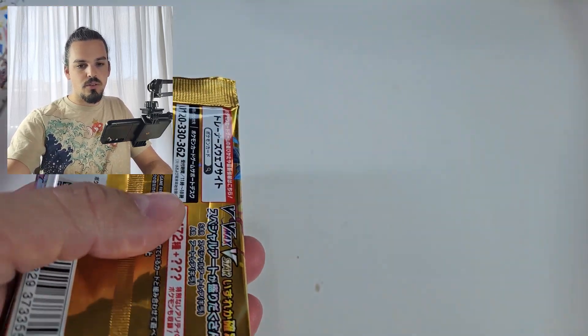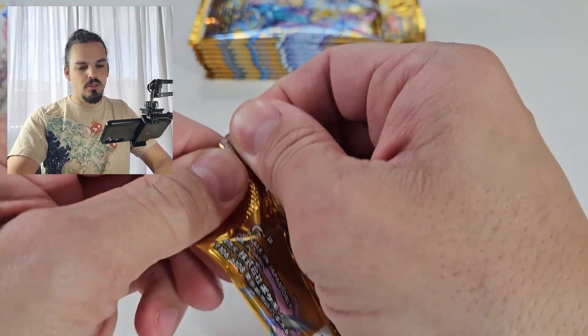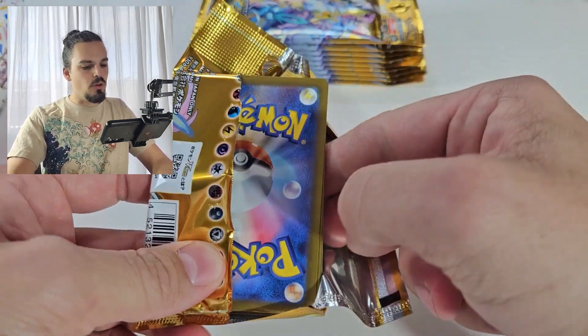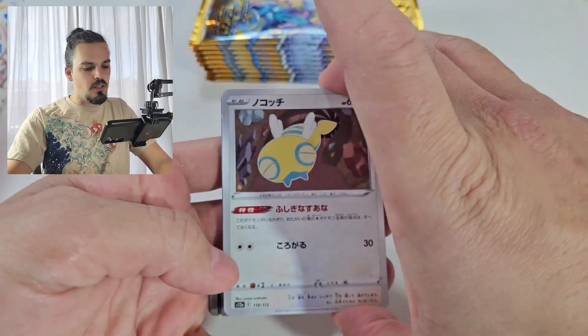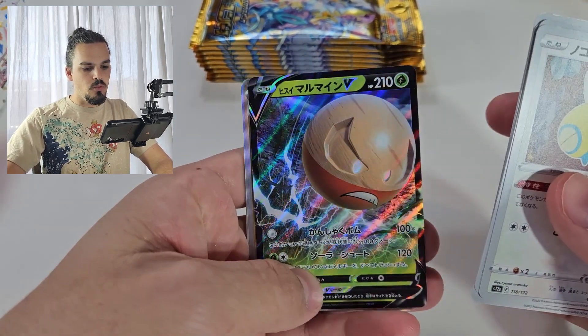I'm just going to empty all of those out. Birthday stream, birthday video. We're going to open up all of these. I think there's 10 packs total — there's an amount of packs total, we'll go through them. There are 10 cards in each of them. I don't know if there's a card trick, so we are just going to go straight through and see what we can pull.